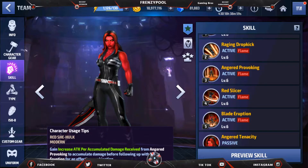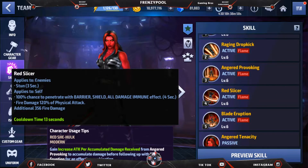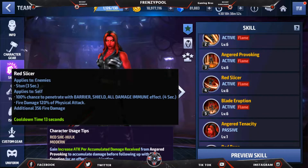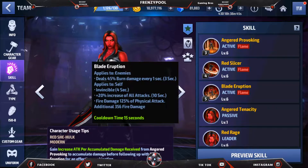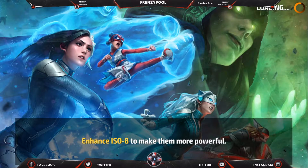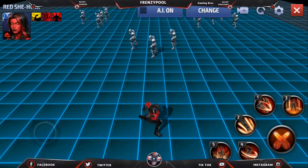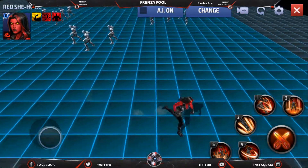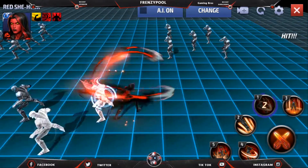The fourth skill also has a stun. All these skill stats will likely be changed when the update goes live. On the fifth skill we have burn damage, a 20% increase of all attacks, and she's invincible for four seconds. Overall the skills look really good, and we'll test her out. That's the first skill in action — a daunting move.